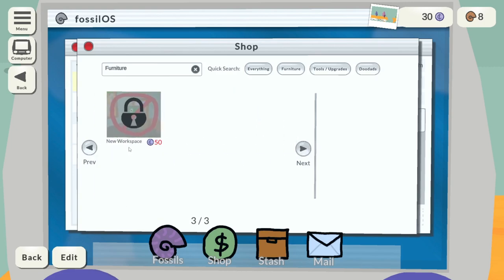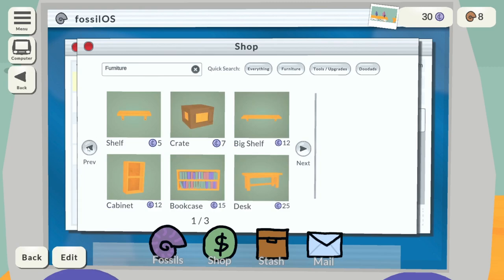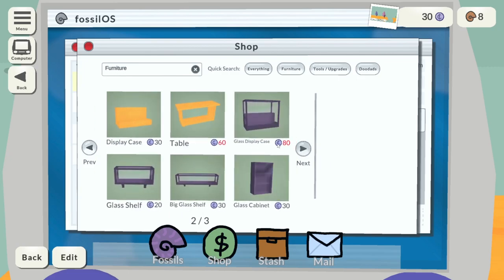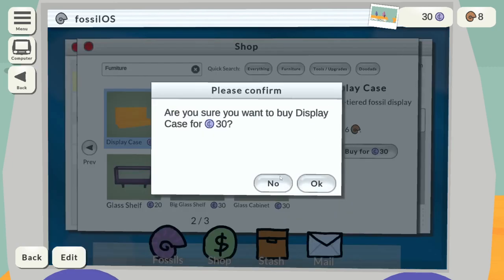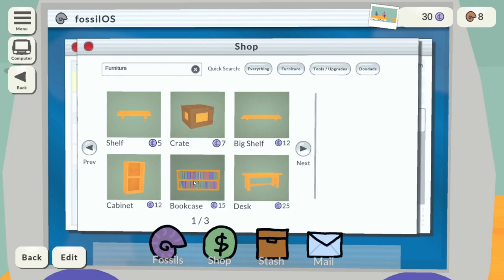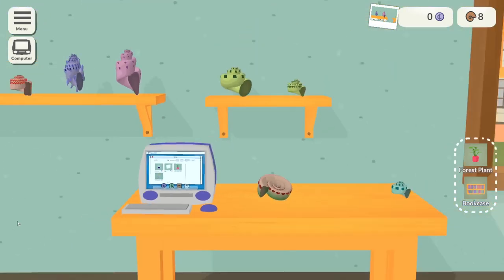This will be a good opportunity to buy some furniture. We've got 30 quid. That new workspace is way beyond what we need. I'm still just a poor retired palaeontologist — my pension does not go very far. I could get a bookcase that holds four, or a display case that holds six. Let's get a cheaper four-slot one and also buy a nice plant. Absolutely want the plant — that's what we need.